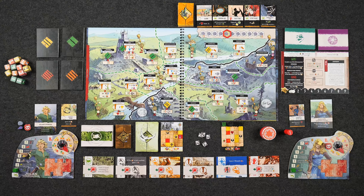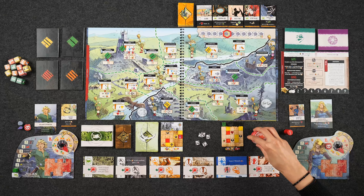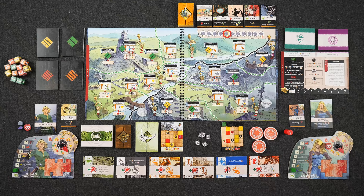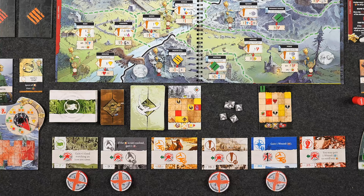Each round is split up into two phases: the action phase and the event phase, with a maximum of nine rounds in this specific scenario. Each round, players have a total of four actions regardless of player count. In a two-player game, players take turns taking actions one by one until all four have been used. Action tokens are used to denote the actions you're taking. These action cards are all color-coded and have symbols at the top left-hand corner that denote what type of action they are. At the end of the round, after the event phase has been resolved, these action tokens stay where they are — in the next round you're required to move each token to a different action location.